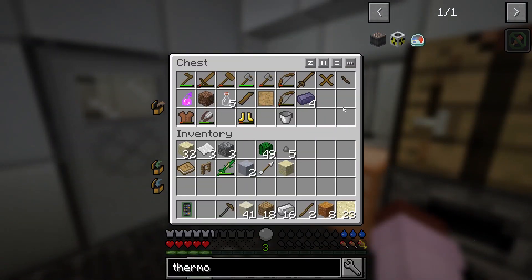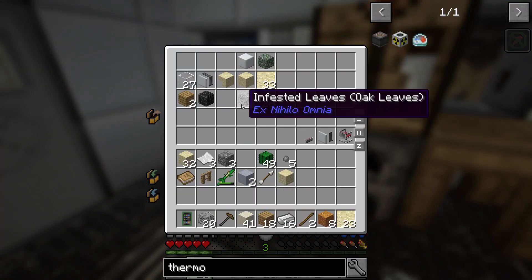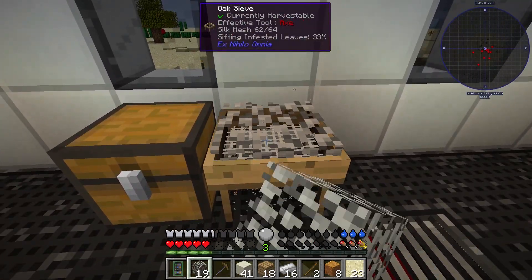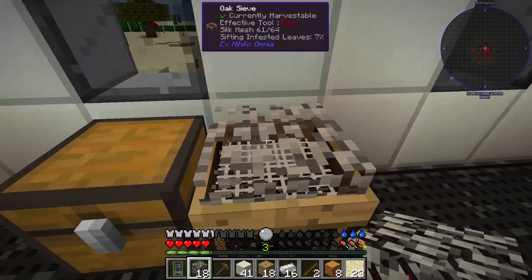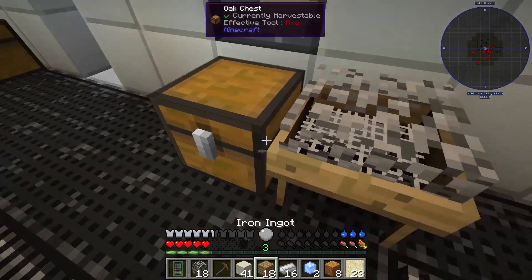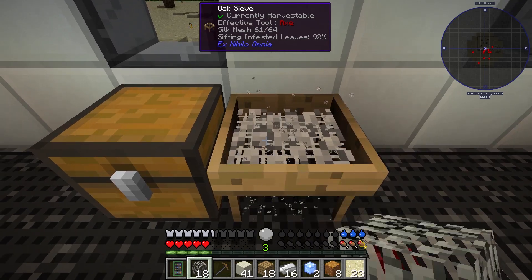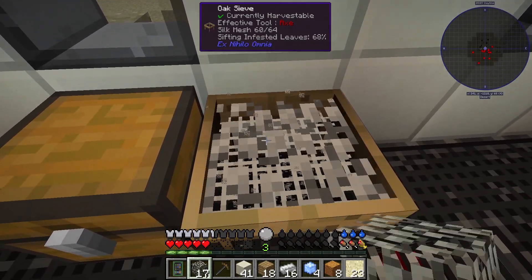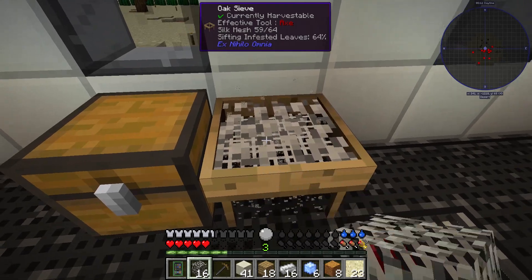You might be wondering how do we get ice cubes out here in the desert? Well, you take these leaves and sift them down — apparently the silkworms in the tree make ice cubes to stay cool. So we got ice cubes. I don't think we can eat them, but we can use them to make cooling cells so we're not overheating all the time.